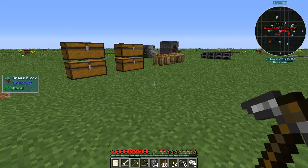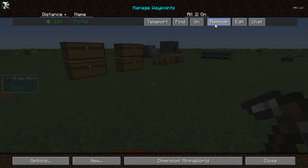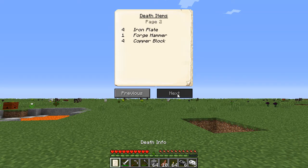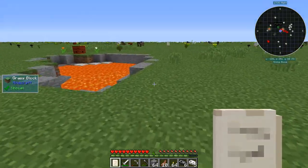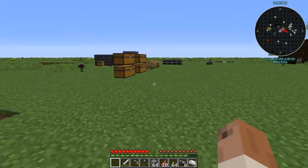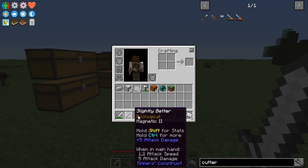Let's go ahead and take care of this death marker — those are never fun. Something else I guess I never showed: you get these when you die, it just gives you your coordinates and what you were carrying. It's pretty nice, but they tend to stack up if you're dying a lot. Into the garbage — I don't think it's worth anything as far as I'm concerned.